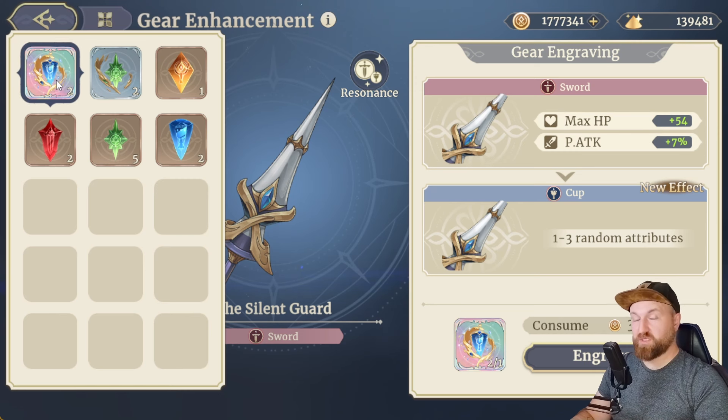Now, if you're going to be engraving six characters, each of them with two pieces of gear each, you're looking at approximately 360,000 Ethereum that you're going to be utilizing just from getting the first-time stats on these weapons. Now, if you're going to be re-rolling like I did in order to get the best substats on your gear, which more than likely all of you will be over time, make sure that you are going to your shop.